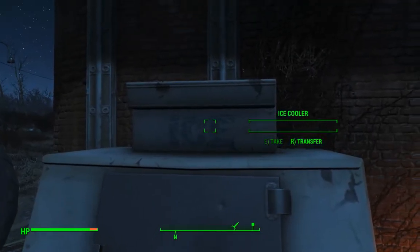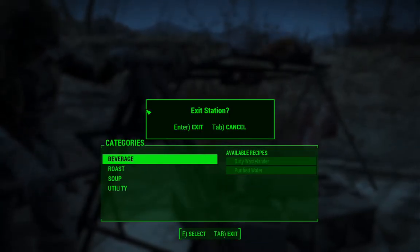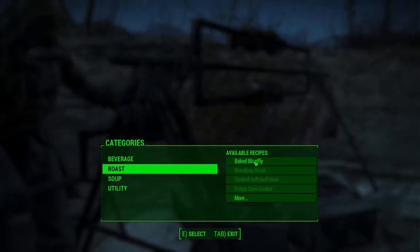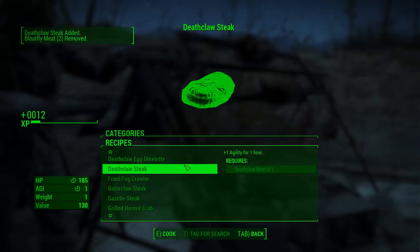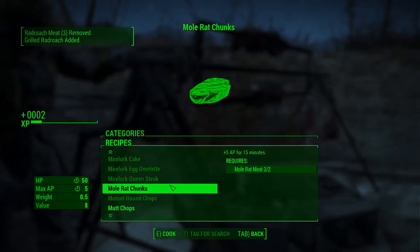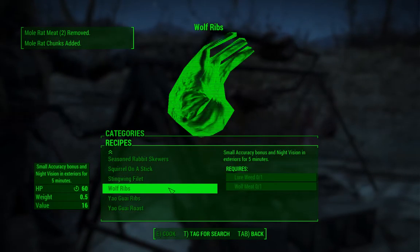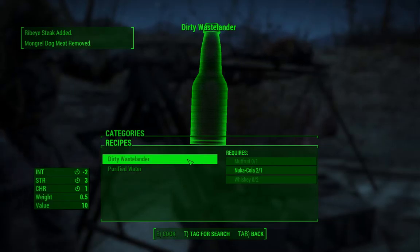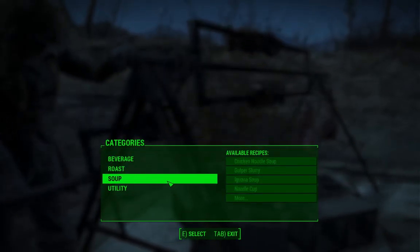Hub cap — we'll take that hard hat. I gotta figure out one thing here. Oh, maybe I should roast some meat. So we get experience for all this? That is cool. Ooh, a ribeye. Dirty wastelander — so that's some kind of alcoholic drink. What about soup? Can we make anything here? No, we need water.